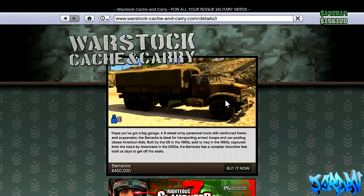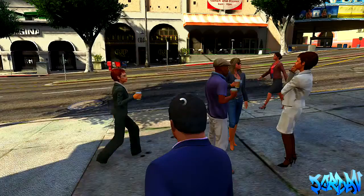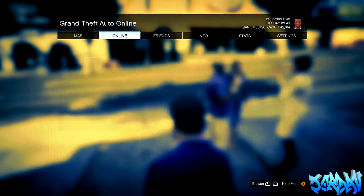It will automatically bring up the Warstock website again. This time, instead of pressing the tank, you want to do it with the Barracks. Hover over it, hold the Start button down for 3 seconds or so, let go, press A, and it should bring up the pause menu.